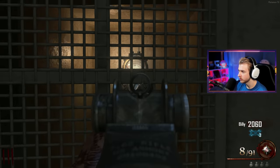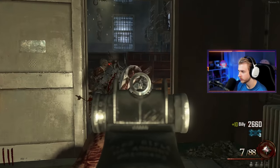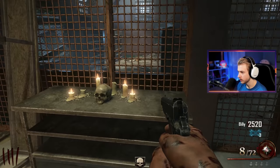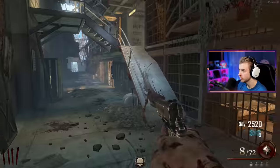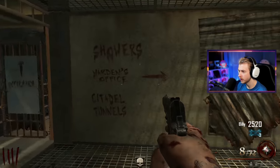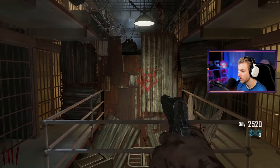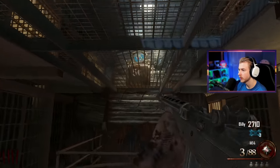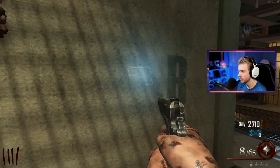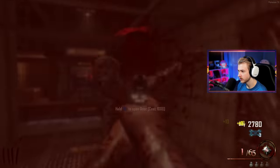I need afterlife to get into this room too. Oh, max ammo — I'll gladly take that. So let's try to go explore. Infirmary, warden's office, citadel tunnels, showers. There's a perk up there — is that electric cherry? Let's go, first time I'm seeing that. And we have a B23R wall buy here. I don't know what that is — and I'm down. Oh wait, no, I'm not, I have afterlife. The zombies get shocked. I have three revives basically with the afterlife mechanic.